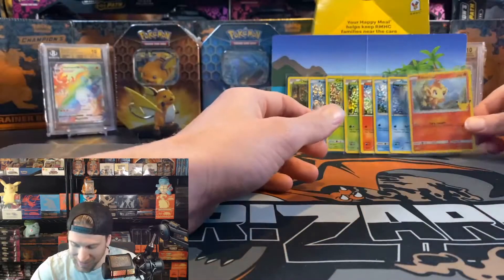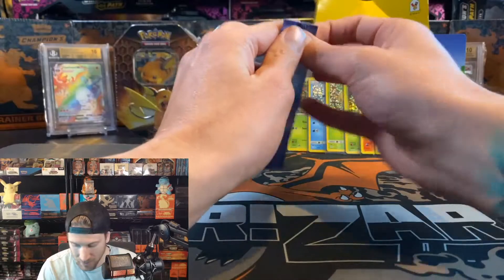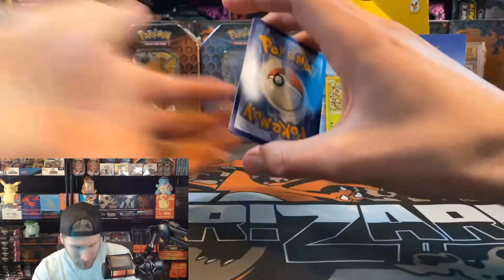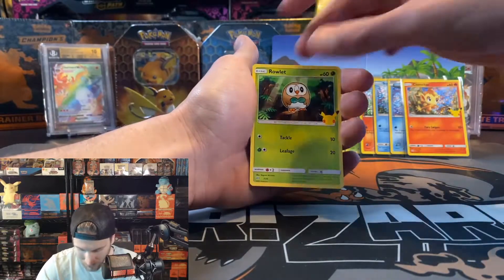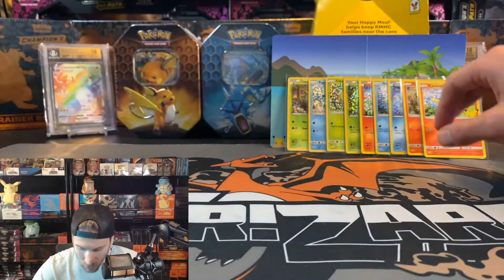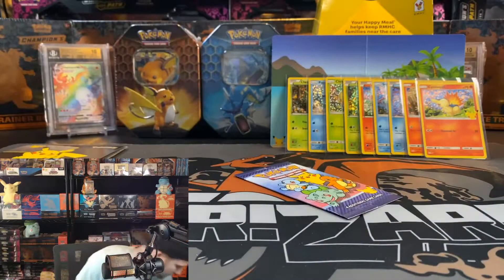This is so exciting — I feel like such a kid. Pack number nine — two more after this. Charmander, where are you? Bulbasaur non-hollow, fennekin non-hollow, rowlet non-hollow, and a cyndaquil non-hollow — I'll take it though because I really like cyndaquil. So we've got nine packs down, two more to go. Pikachu, charmander, or bulbasaur — one of you needs to make an appearance.